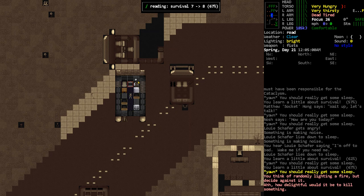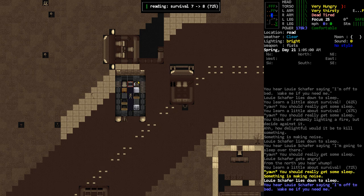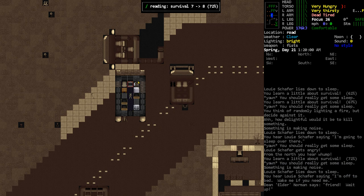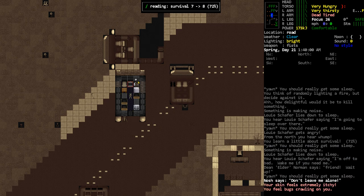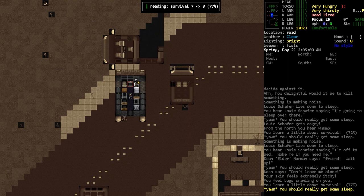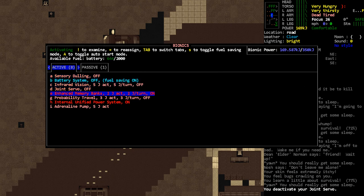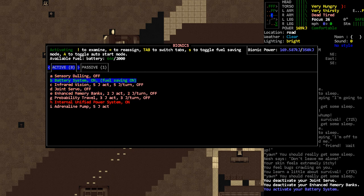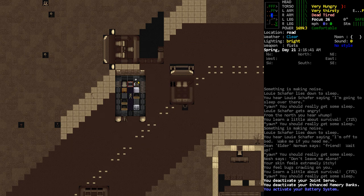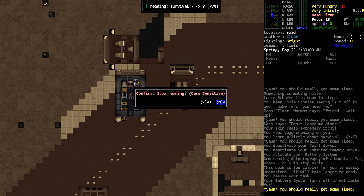Short-term goal: go raid that lab. Longer-term goal: get our medical mutagen, though I don't know when that'll happen. I notice we're draining power — I wonder if that's our memory CBM. Let me look at my CBMs. I can turn some off and turn others on since we should have power accessible. It's 2 AM, so maybe we should just sleep.